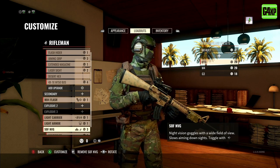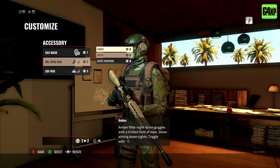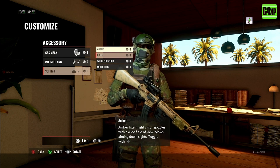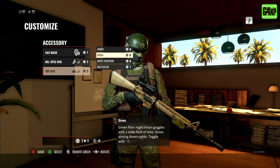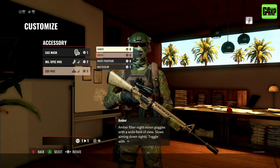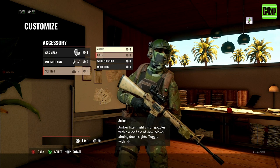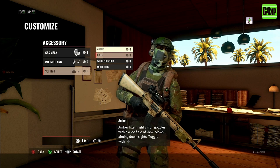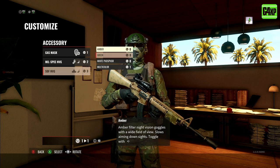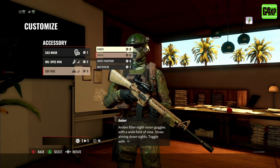The next thing you'll notice is that there are colour options depending on which headset you choose. The Soft NVG night vision goggles have an extra colour option. We're going to go through each of these one at a time, show you footage, run them side by side, and you can make a decision on what's best for you. I've tried to keep the footage as close as possible to the same. Let's start with amber and work our way down the list.